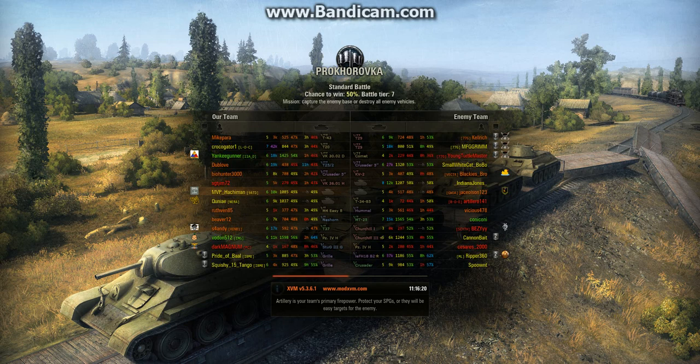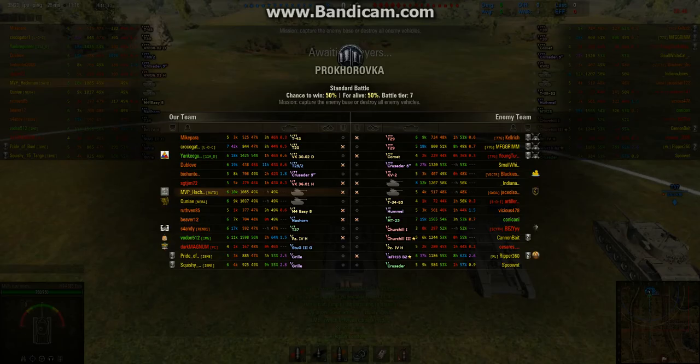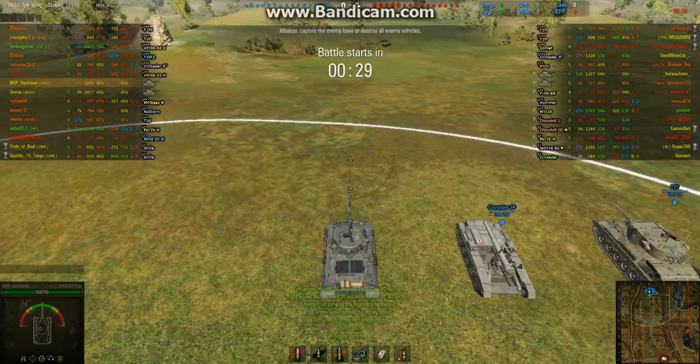Hey everybody, welcome back to World of Tanks — part 3 of 3 of the Tier 6 Sherman review. Here I am in the EZ-8 Fury. Now if you watched part 1, you know the EZ-8 Fury is virtually identical to the regular EZ-8. Gun characteristics and armor are virtually identical. It's not quite as mobile — about 6 kph slower than the EZ-8 — which still makes it very maneuverable. I guess that's the price you pay for having a premium tank.